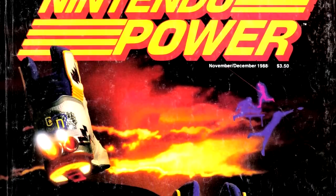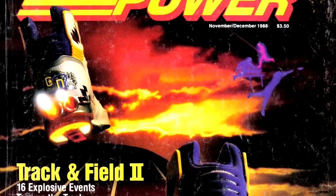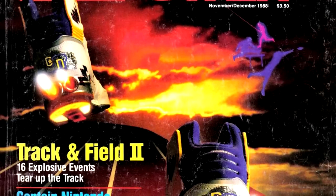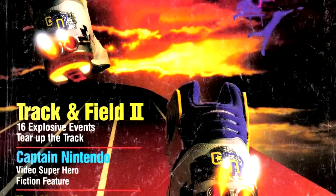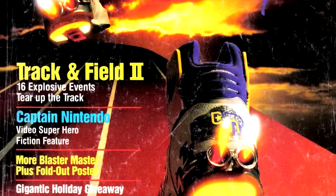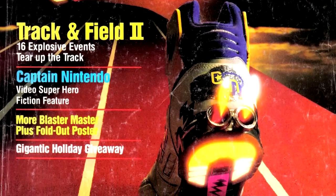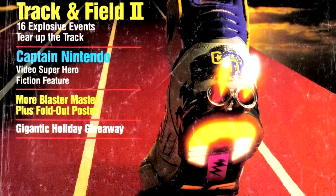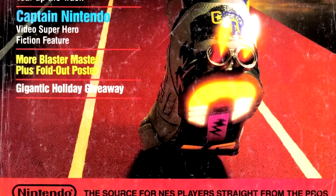Our cover game is Track and Field 2 from Konami. The cover here is semi-abstract. Rather than having someone doing track and field events on the cover, we instead have a pair of unoccupied sneakers with rocket boosters running on a track suspended in the void, while spectral figures do track and field events in the background. I get the impression the artists doing these covers are still trying to get their footing on how to depict the games they're covering.